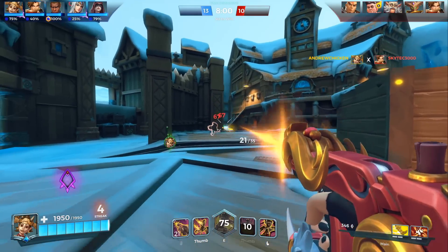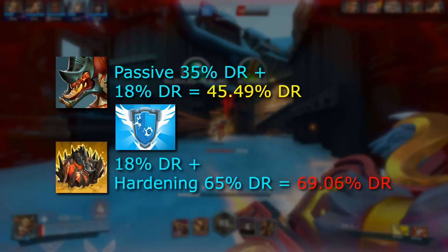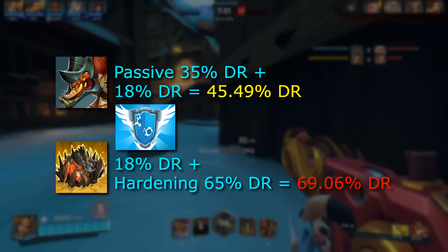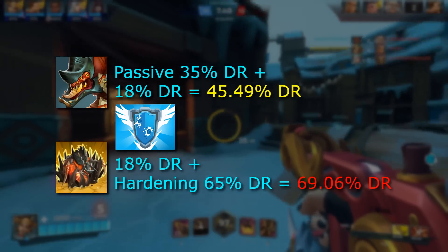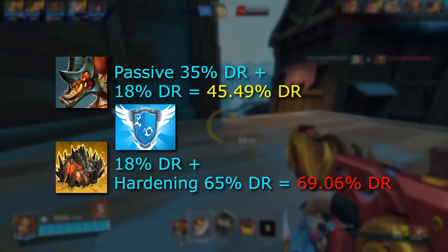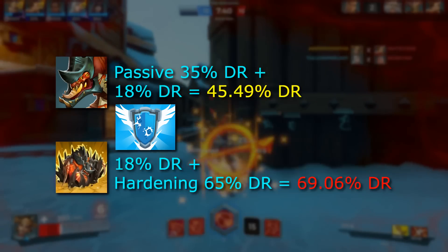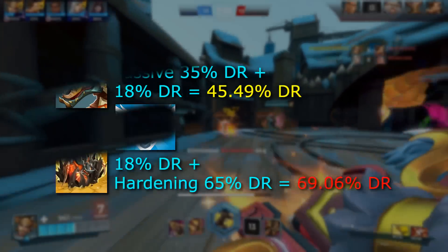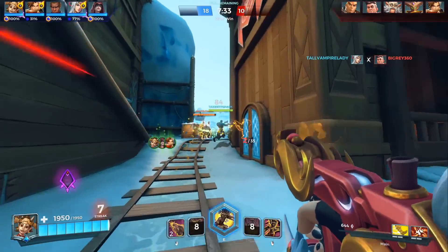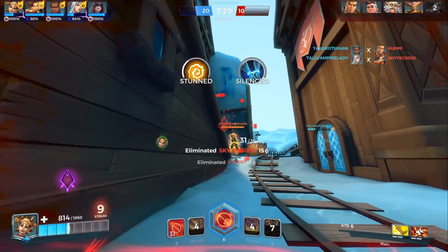The last practical example I want to talk about is with Yaggroth. As I mentioned earlier, Haven 3 gets diminished with her passive damage reduction to only grant a 10% damage reduction increase instead of the full 18% Haven normally grants. This gets diminished even further when Yaggroth uses Harden, which gives her 65% damage reduction at base, and causes Haven 3 to only grant her an additional 4% damage reduction on top of that.